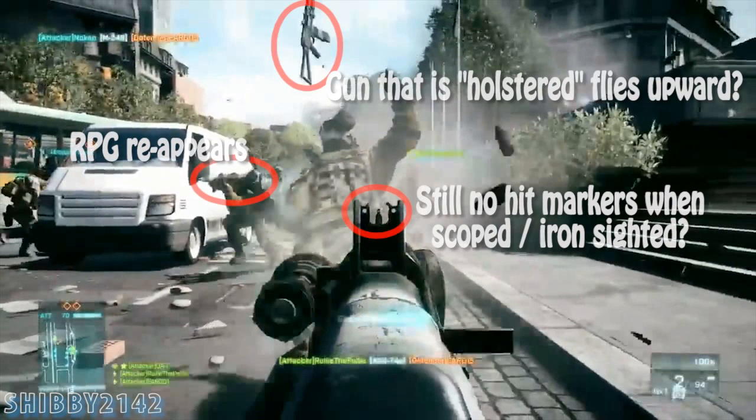In the next sequence, when the enemy gets killed he was running with a pistol out — his secondary — but then his main weapon that was holstered gets flung upward and falls back down. That was something different I noticed. The RPG reappears, which is expected. I'm still not seeing hit markers when scoped in or iron sighted.